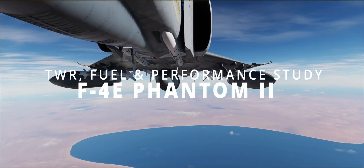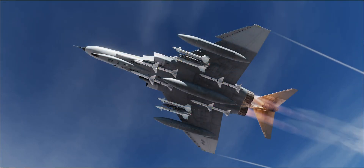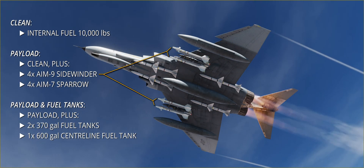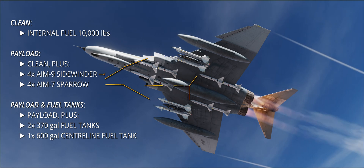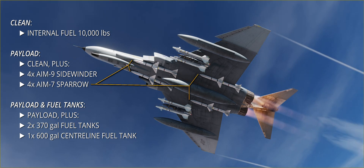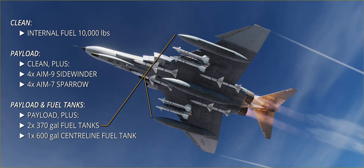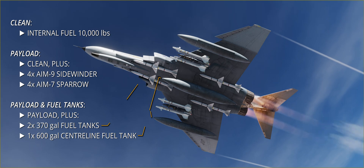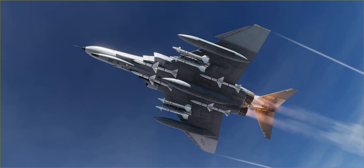F-4E Phantom II: a Navy design adopted after a long gestation, the F-4 Phantom is one of the most ubiquitous fighter jets in the world and, hands down, the best module in DCS quality-wise. Currently, only the F-4E-45MC is available in the game, a version that includes features introduced until 1974. This makes this version of the Phantom II a contemporary of the earliest F-14 Tomcat, which is unfortunately not present in the game.